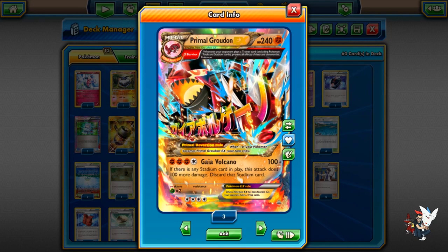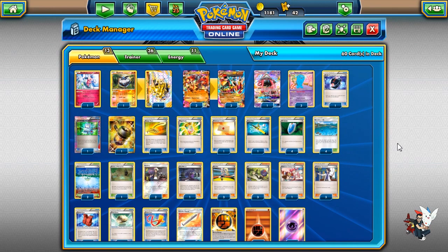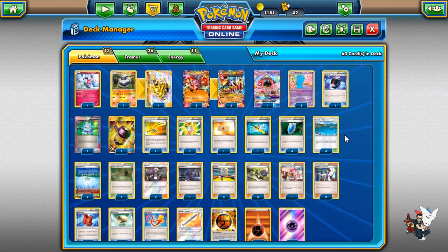Whenever your opponent plays a Trainer card, including Pokemon Tool and Stadium cards, we prevent all effects of that card done to this Pokemon. So what that means specifically for Primal Groudon is that it can't be Guzma'd out and it can't be targeted to get rid of its tools. Gaia Volcano, for 4 Energies, does 100 damage plus 100 more damage if there's a Stadium card in play, then you discard the Stadium. It's a very powerful attack, but 4 Energies is a lot — so you'll see how we play the slow game until we can charge up a Groudon.